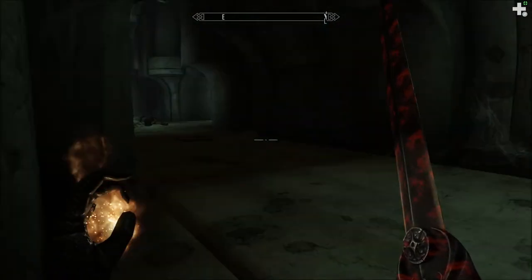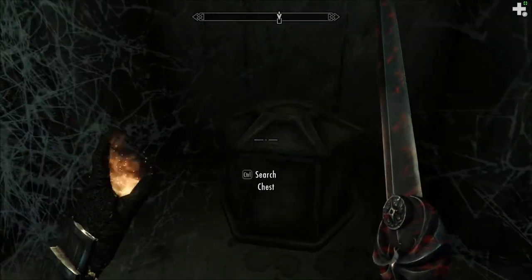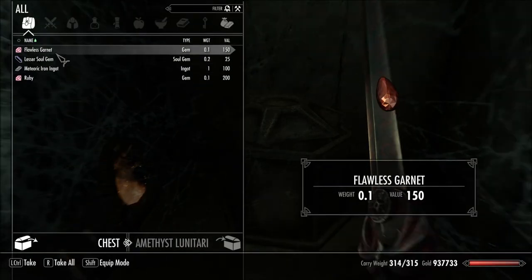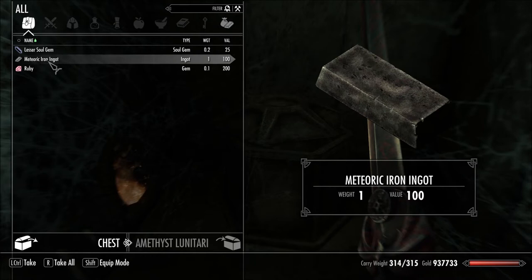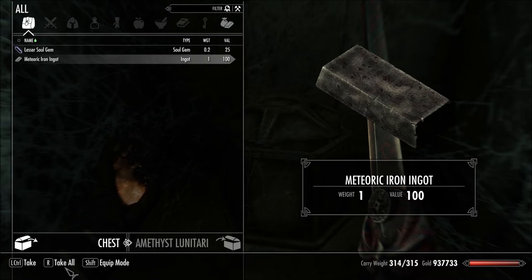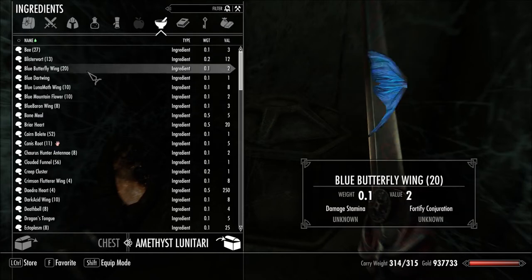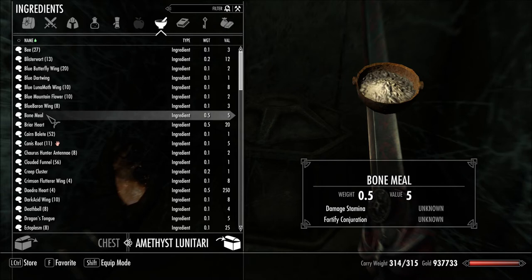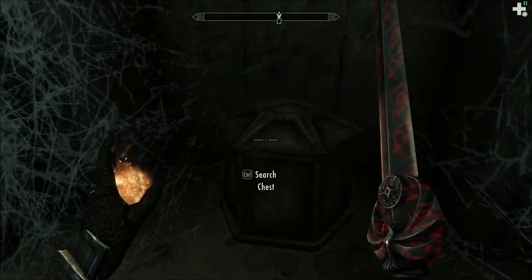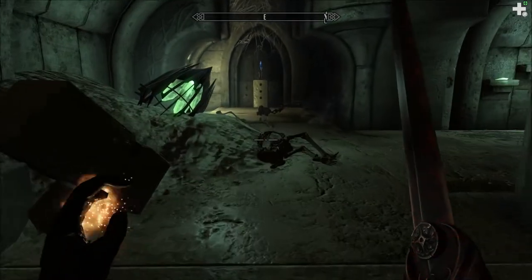Down and down we go. What do we have here? Meteoric iron? I'm going to leave it because we're getting close to being overweight. I'll leave this bone meal. It's starting to weigh me down now with all these books.